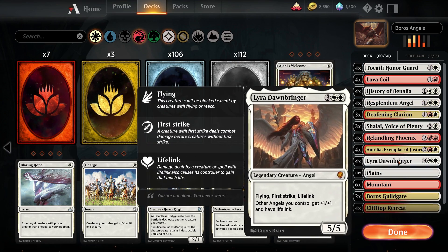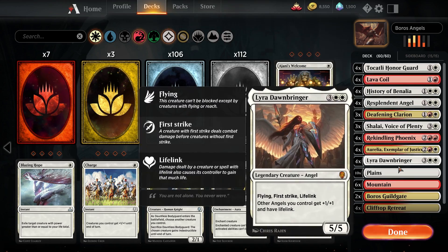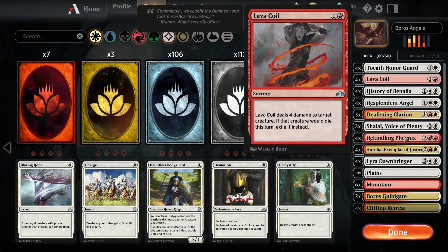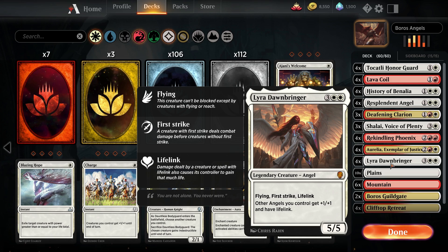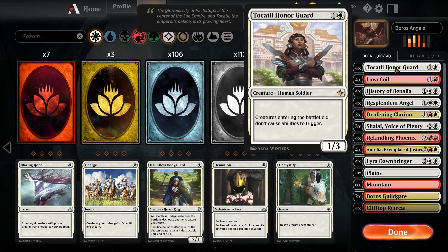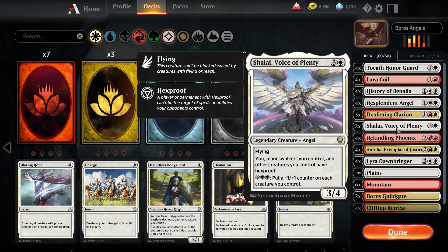One thing to note: this is not by any stretch of the imagination a budget deck. The only thing in this deck that is not rare or mythic are the four Lava Coils, the basic lands, and the two Boros Guild Gates. Everything else is either a rare or mythic, so this is not a deck you're gonna be able to build right away in Arena, but you'll get there eventually.